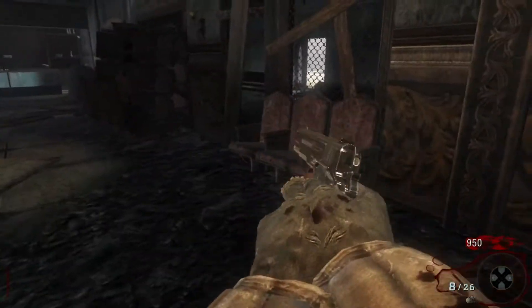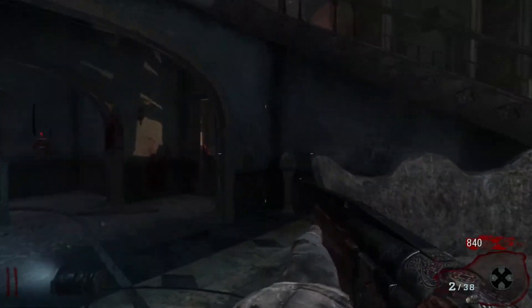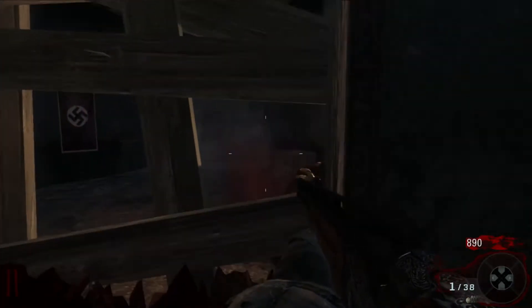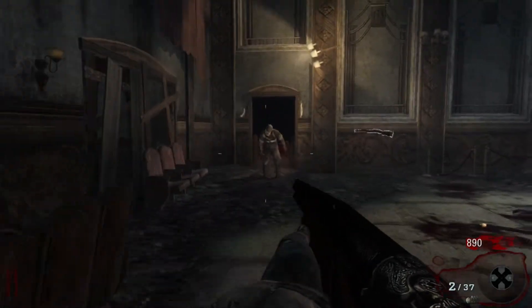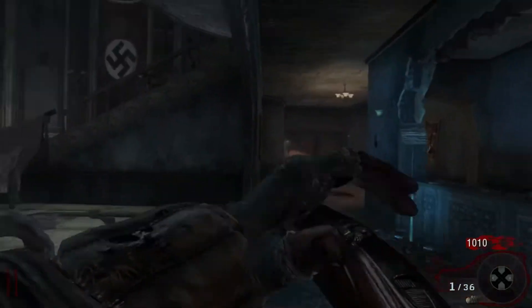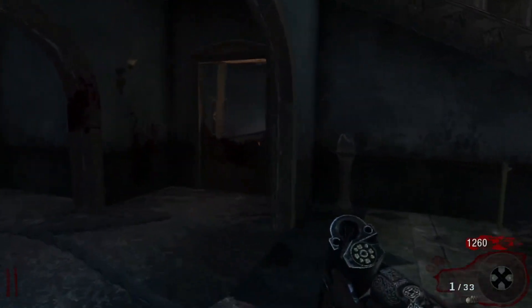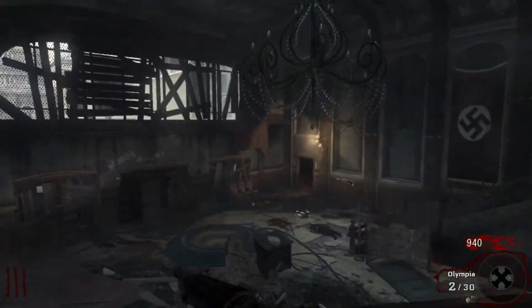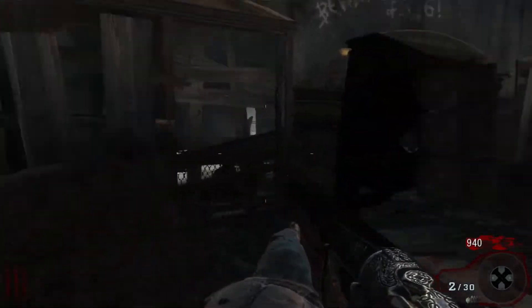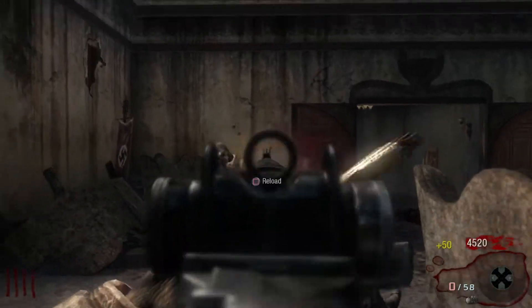Now we just get to stab some more zombies. I'm personally a big fan of the Olympia — I really like that when you upgrade it, it lights them on fire even though it doesn't actually do anything; it just looks so cool. But everyone's all about stats and the Commando, but they lack the style. This gun is terrible at point farming though.